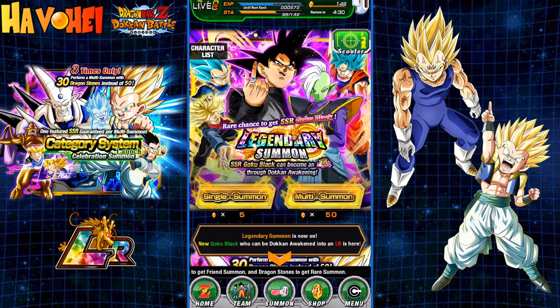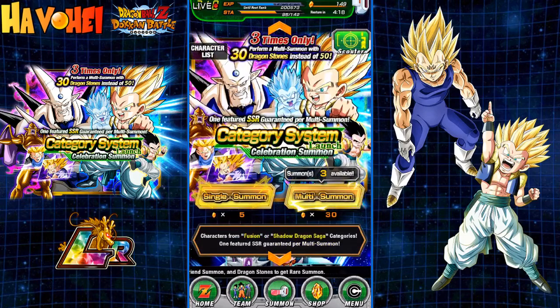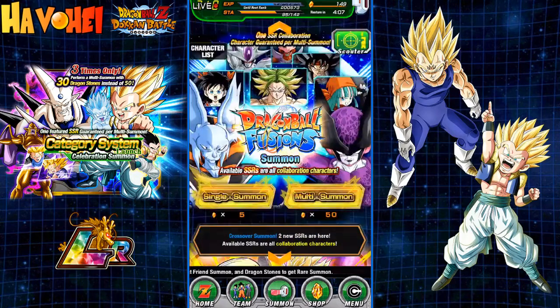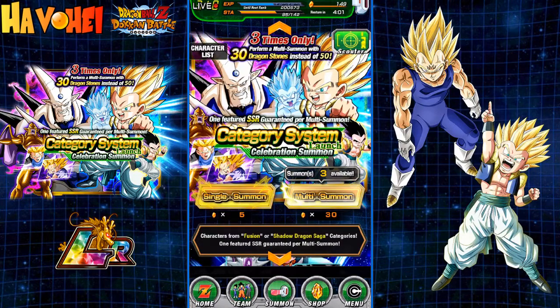If you haven't seen my video on all three units in the Goku Black, check that out as well. These two are the two new banners here — they're both Guaranteed SSR banners, which in my opinion is really how it should be: Guaranteed SSR, and even better, Guaranteed Featured SSR. Three summons for 30 stones apiece, so 90 stones for three multis. It's a great deal, and the LRs are on this banner.